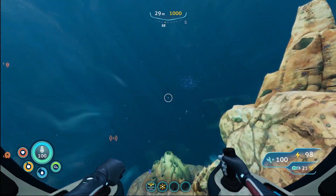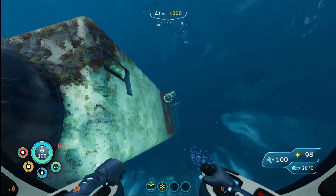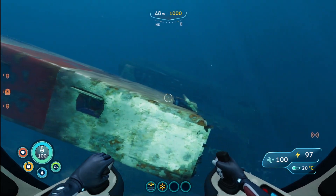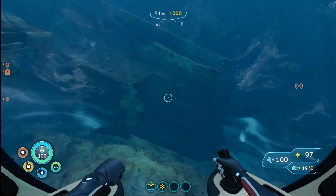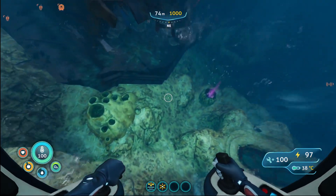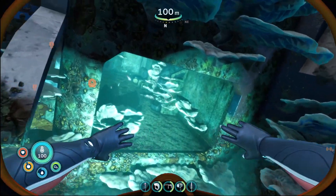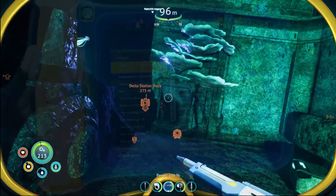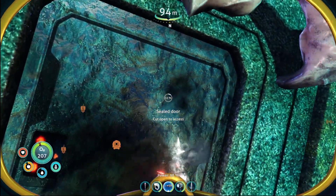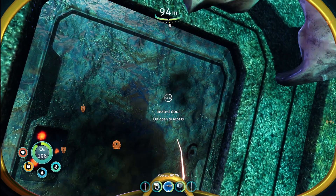We'll soon see the Mercury 2. You need to go around the Mercury 2, then go to the front end and start heading down — there is an opening. Jump out of the sea truck, get your laser cutter out, and start cutting the door.